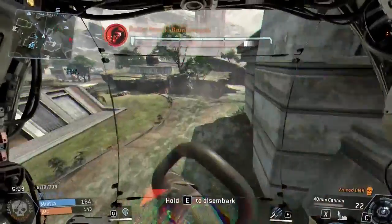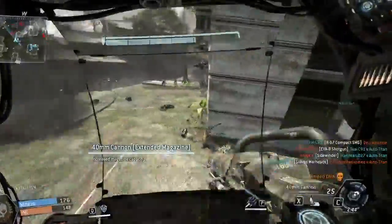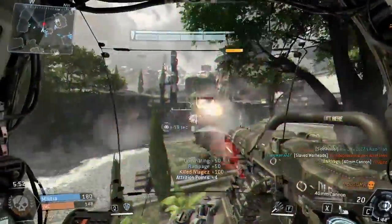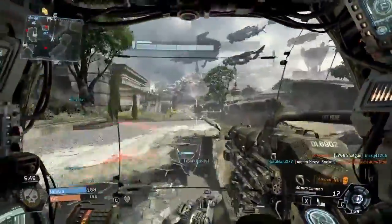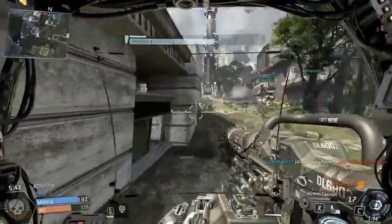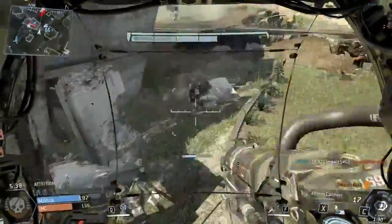I've got this guy rodeoing me. I'm going to get off and then get back in. Did he get off? I think I tricked him — yes, he got off as soon as I got off, and splattered him. A lot of people, if you try to get off your Titan, they immediately get out and run away because they think you're going to shoot them off. But you can just hop right back in your Titan and most of the time they'll hop right back off. It's a decent little strategy or tip in case you didn't know — I use it all the time because people never really commit when they rodeo.